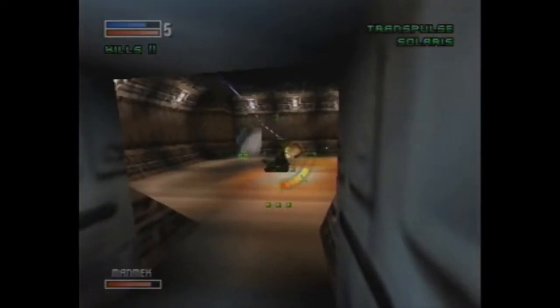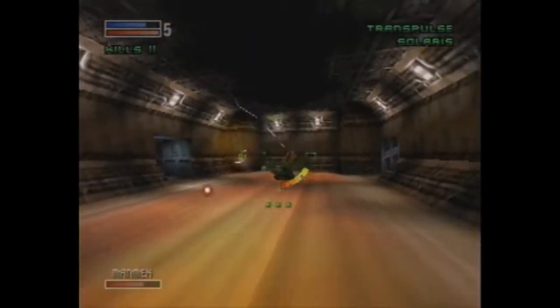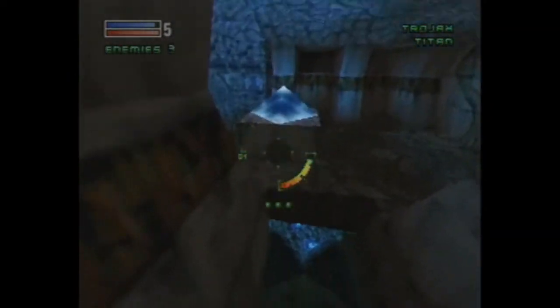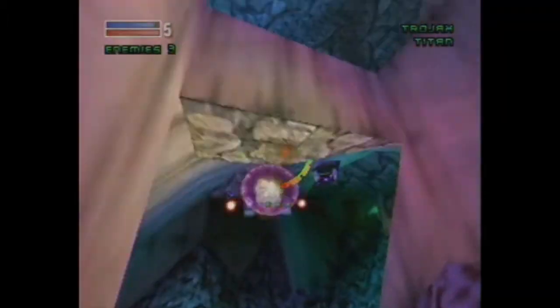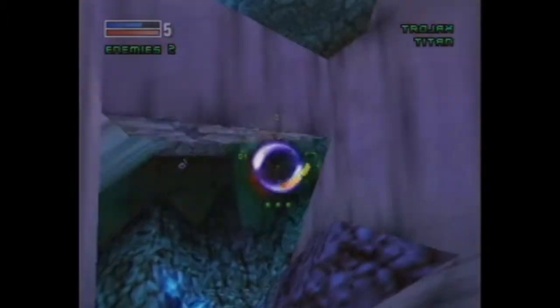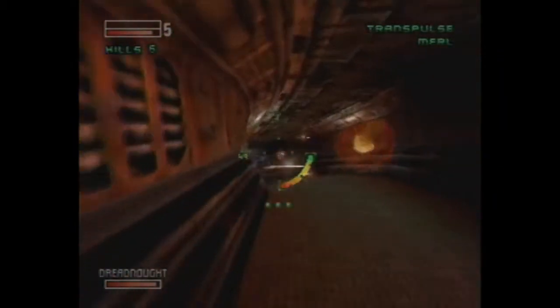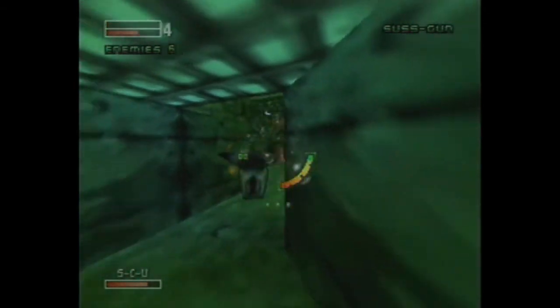There's some solid variety to the primary and secondary weapons — five of the former, nine of the latter — plus things like ammo drops, power pods, orbital turrets, etc. Five primaries may not sound like much variety, but they're each quite different in some key aspect, like the ability to charge shots with the Trojax, the instant damage and reach of the laser beam, the reflective properties and recoil of the Transpulse, or the suss gun being a complete waste of time.